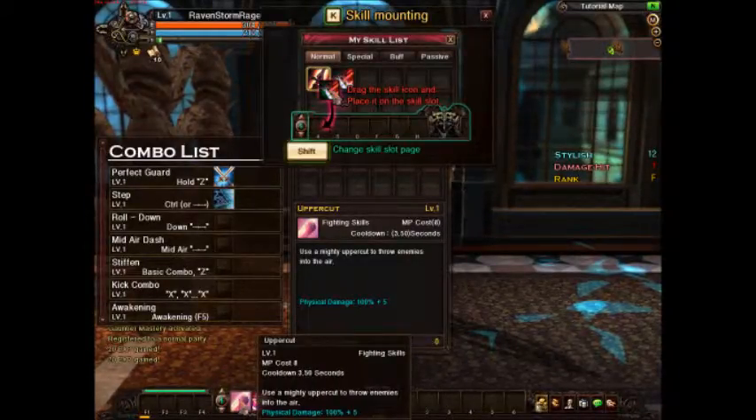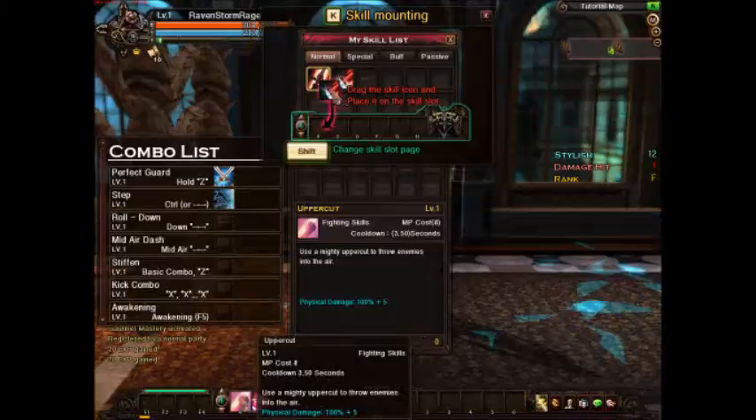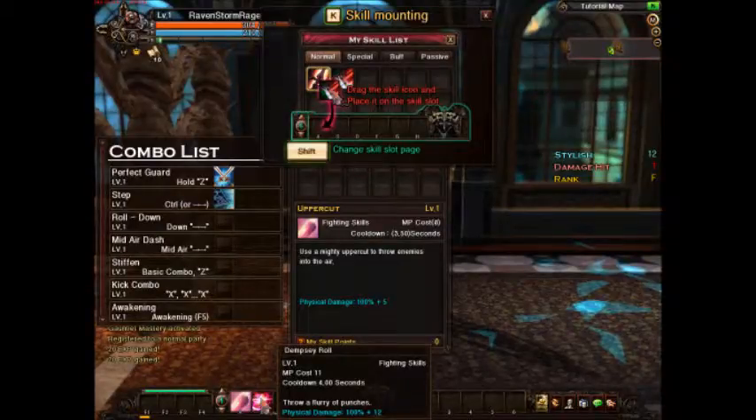I have special moves. Uppercut — a mighty uppercut to throw enemies into the air, inflicting 100% plus 5 damage. But it's gonna cost me 8 MP and it has a 3.5 second cooldown. Dempsey Roll — this is gonna throw a flurry of punches. Ooh, I like the sound of that! But it costs 11 MP.